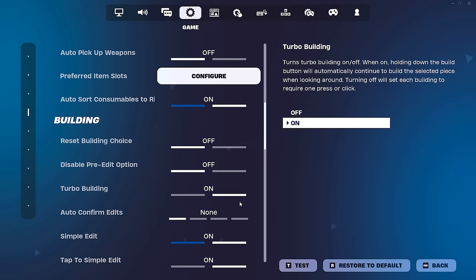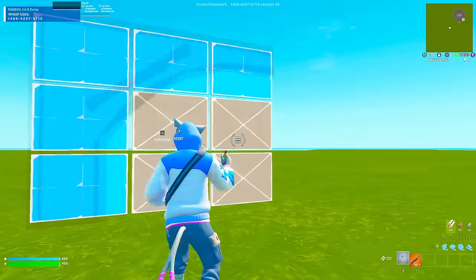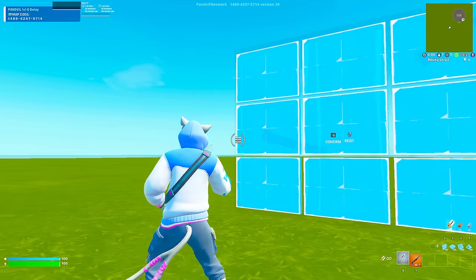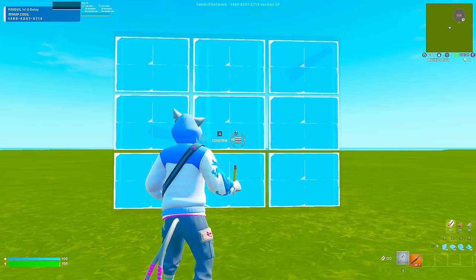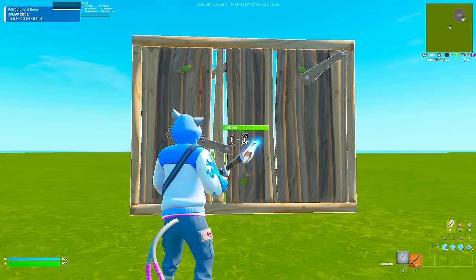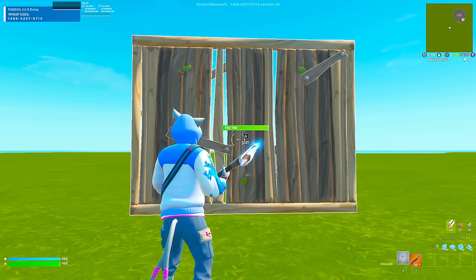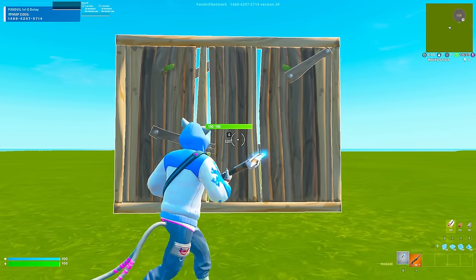Now let me turn Simple Edit off to show you the difference. You see that I have to literally select the build tiles manually. What this gives you is more customization and flexibility — this is how editing works traditionally, in my opinion. I don't want to take away from players that can't edit, because this new feature is amazing. It's so good that Fortnite added this, but you do get those limitations with Simple Edit.